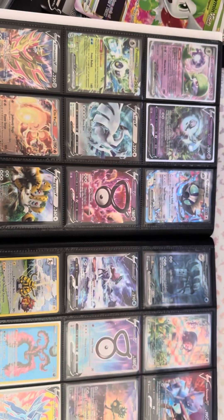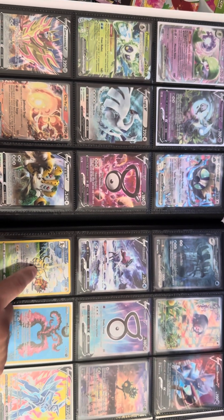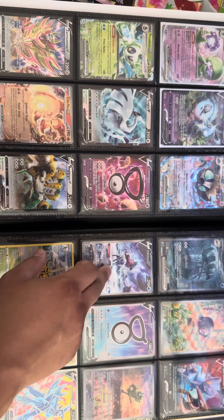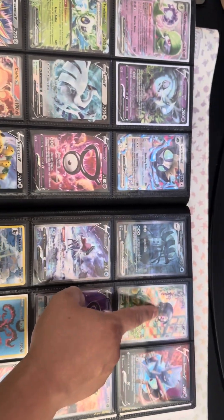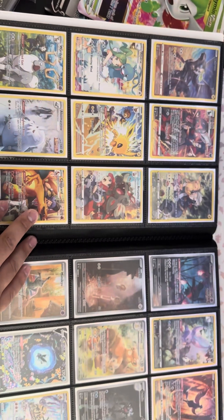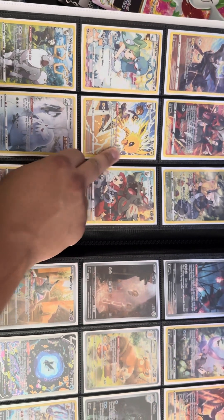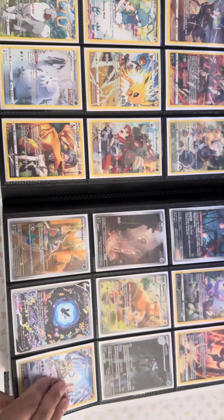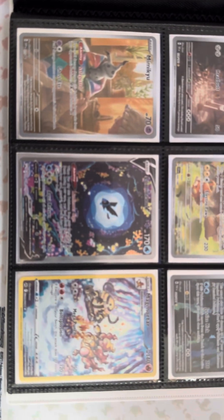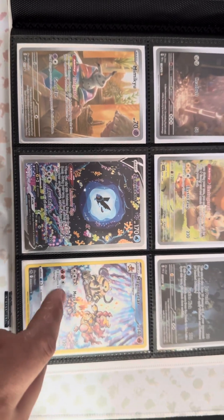Now we're going to start getting into some stuff. Out of these pages, my favorite's either this Electivire Full RR, and this Sweet Coon V — this is such a sick card. We do have the Lechonk, looking real cute just laying down chilling. Over here we got Houndoom, Pikachu sleeping, and Zapdos — wait, that's Jolteon. We got Charizard here — such a cool card when I pulled it, it's got a lot of vibrant colors. We also have the Magmortar to go with the other card. That's it for that page.